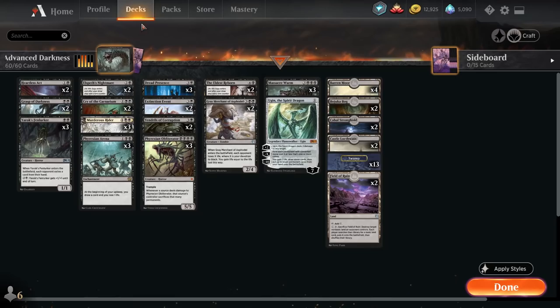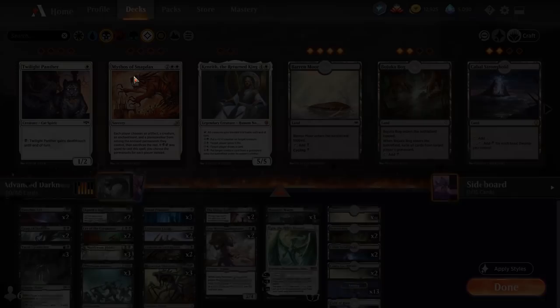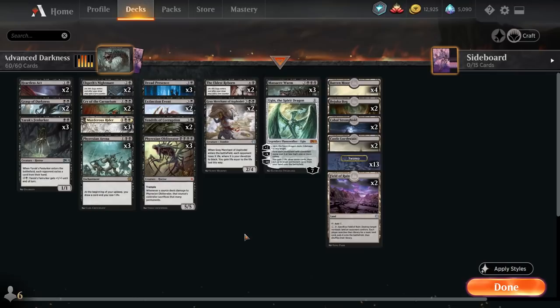I started with a lot of cards and a lot of different options I could have gone with, and this is what I ended with. I had to make a lot of cuts. I'm running no four-ofs, and I hate that — I'll be honest with you. But let's go through the deck: two Heartless Acts and two Grasp of Darkness.